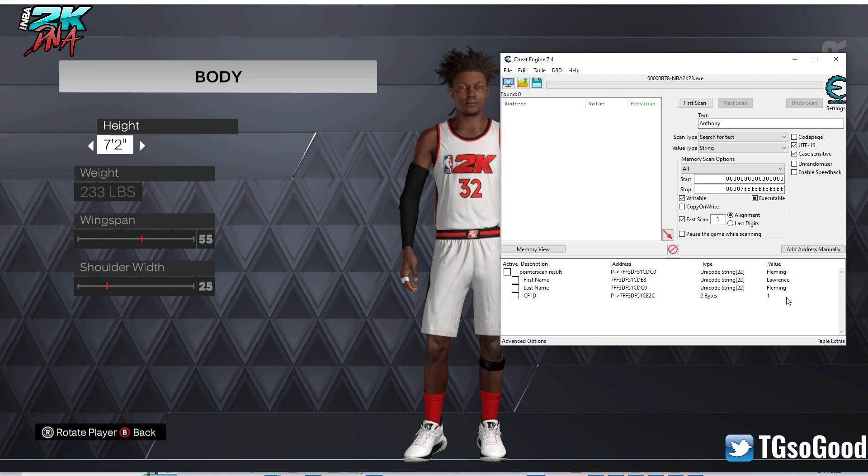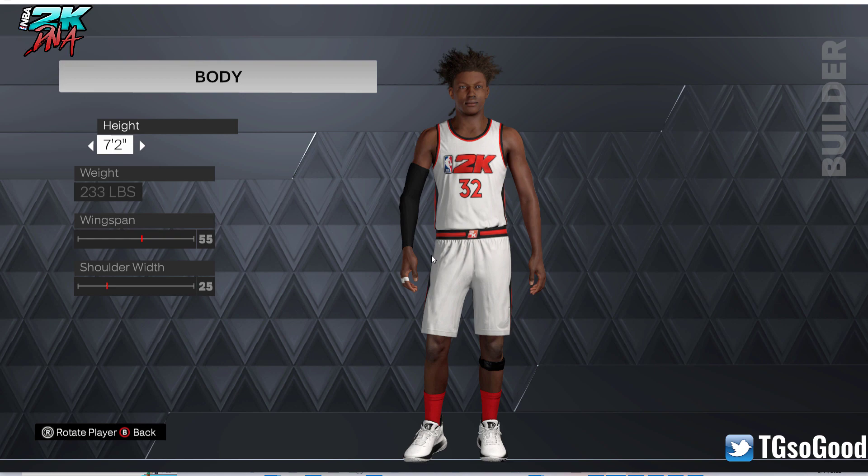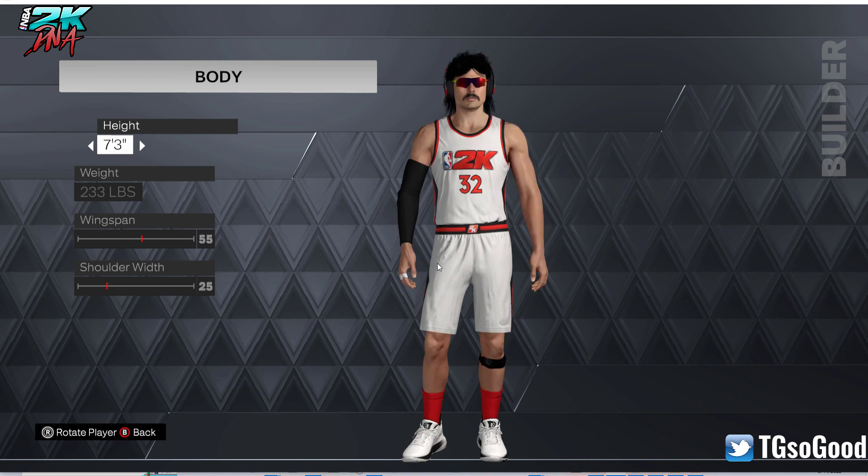As you can see the cyber face ID is 1. I'm going to change it to something I already know — Dr. Disrespect, ID 6701. Then in-game, if you change their height, the face changes.